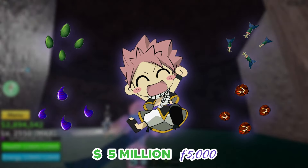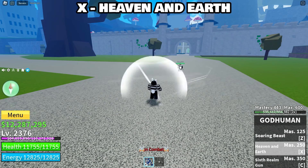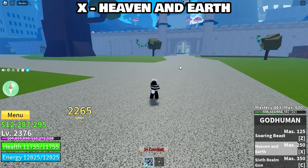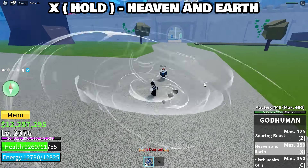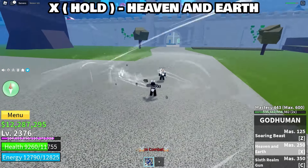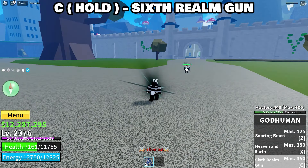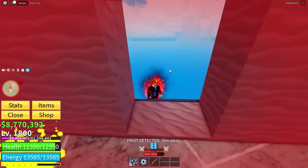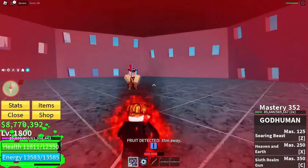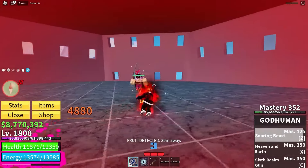The Z ability is called Soaring Beast, where you dash straight into your enemy and pummel them a ton of times. The X ability is called Heaven and Earth and has two versions: for the first, you shoot out a small projectile that deals damage; for the second, you hit the air around you dealing a ton of damage to everything nearby. The C ability is called Sixth Realm Gun, where you dash into your enemy, hit them, and send them flying. Overall, this fighting style has amazing combo potential — literally the best out of any fighting style in the game — incredibly high damage, and amazing stuns. The only con is that it's just incredibly difficult to get.